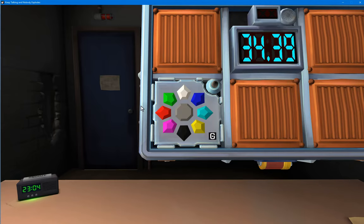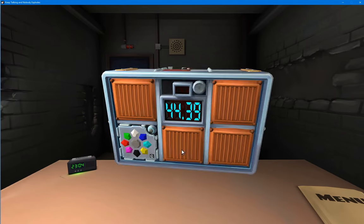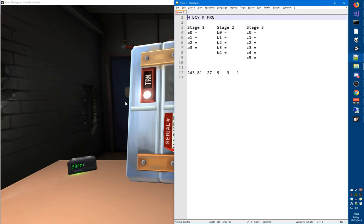Going clockwise from white, we have blue, cyan, yellow, magenta, red, green. And then of course there's white and black. On top of that, we also need the serial number. The serial number is Mike Alpha 9 K Romeo 5.